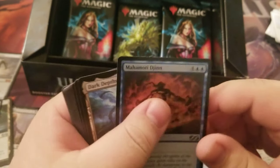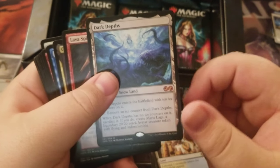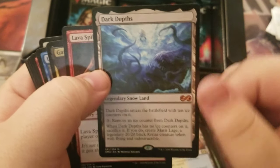We've got a gen again — that's your foil. Dark Depths is our mythic — we've got another mythic, Dark Depths. Legendary Snowland. It just looks so good, I love that art.